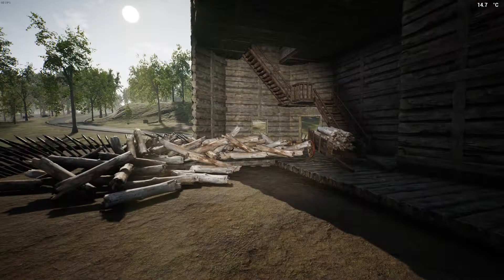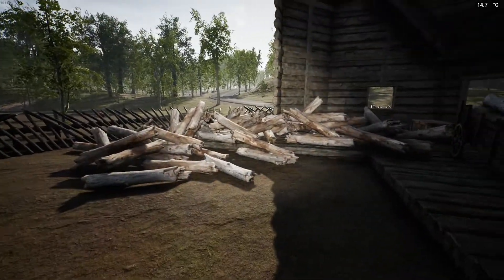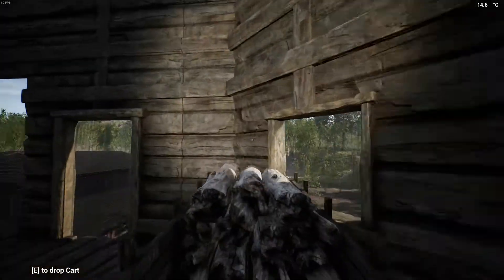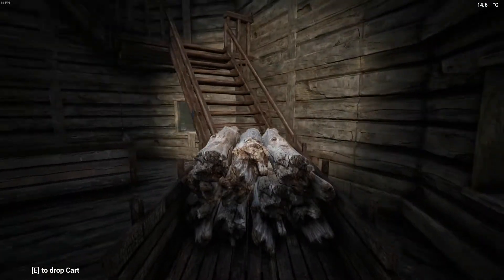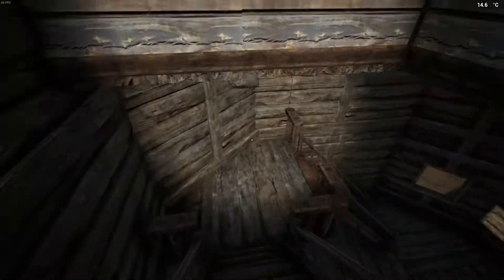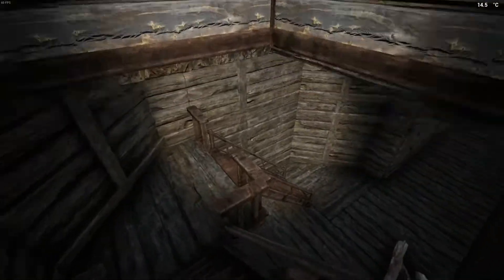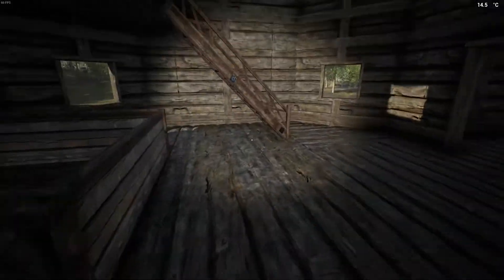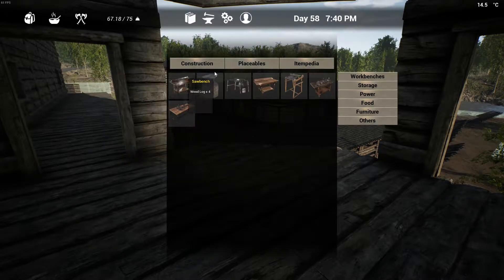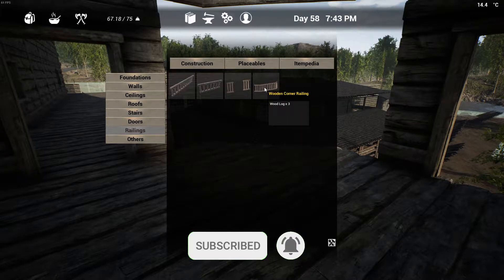Why did I put these logs over here? Because I like mistakes - that's the only reason. I did put these railings as you can see, and these roof caps look good. Oh yeah, I forgot - somebody suggested that I should put corner railings here. By the way, this is with version 11.3 - these corner railings are awesome!